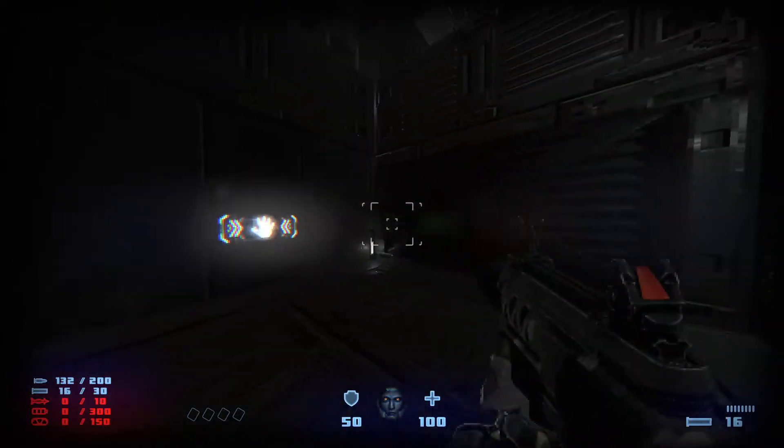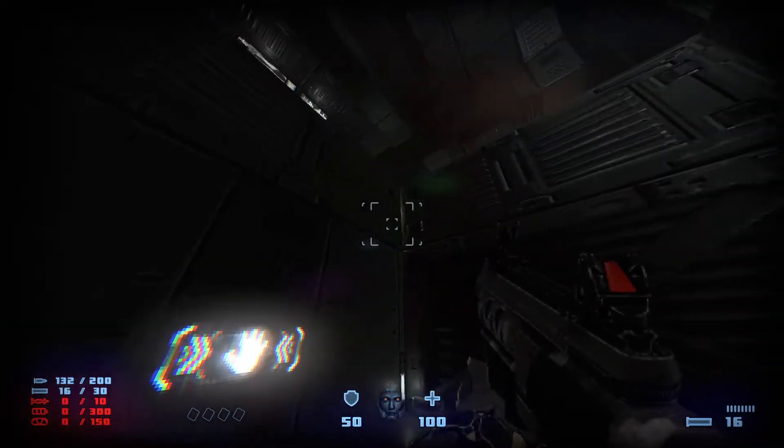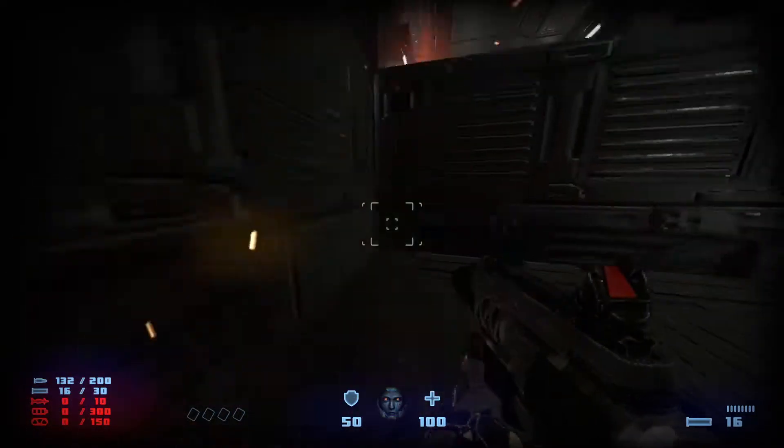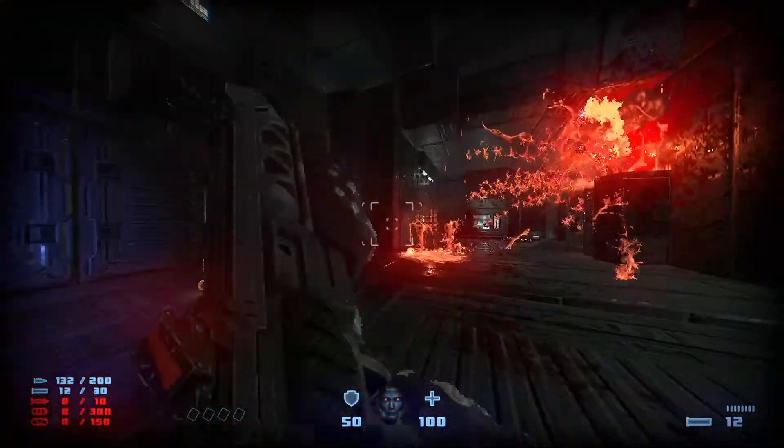Go up here. When you come up here, before going up the elevator, get ready for two crawlers and a fiend. Crawler right here, fiend right here, and another crawler right there.